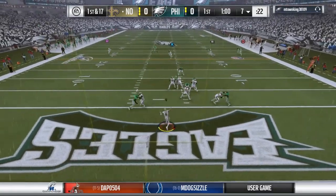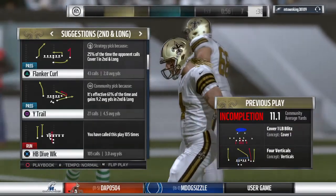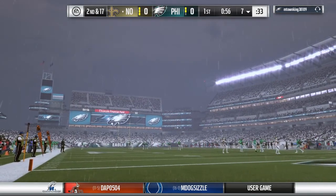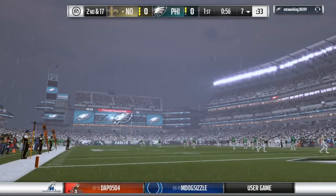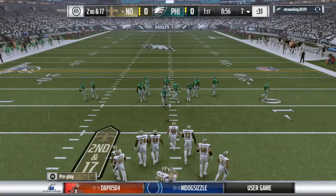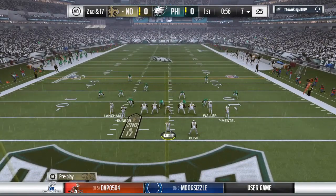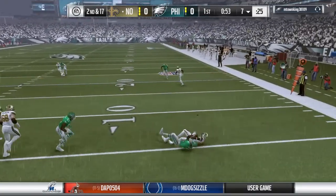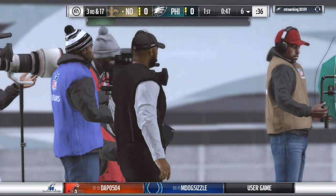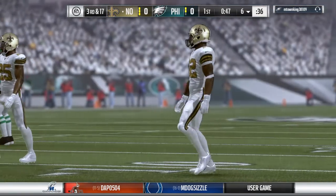From the shotgun, he'll look to throw. He sets to fire deep and knocks the ball away — it falls incomplete. Fletcher Cox is a first-round pick who has fulfilled his promise, one of the best defensive linemen in the NFL. Incomplete on first down. On second down they'll throw out of the gun — quick hitter, complete, but no gain. That'll bring up third down — they completed it but got no yardage.